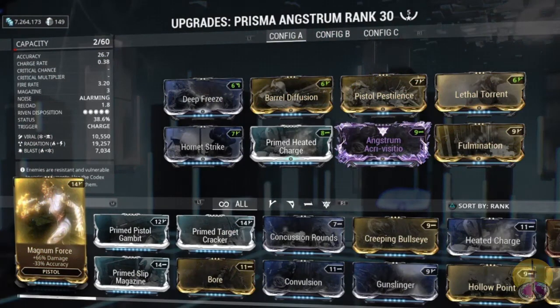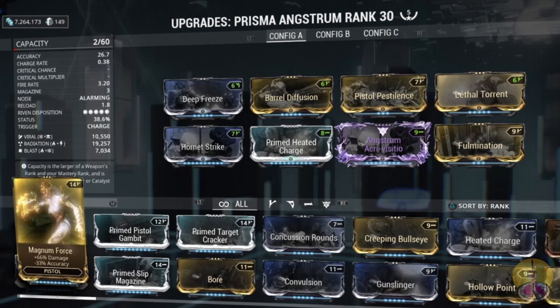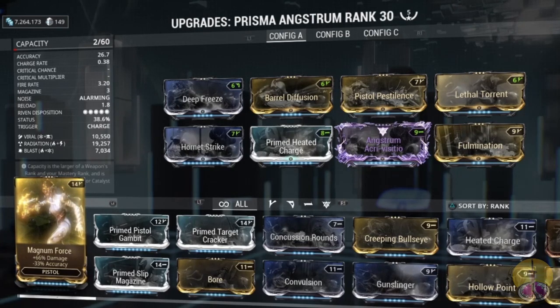Going on to my ultimate build. You can see the charge rate is faster, almost instantaneous, thanks to Lethal Torrent. That includes the fire rate, but the magazine remains at 3. Your reload remains the same.